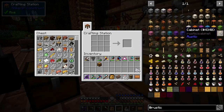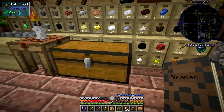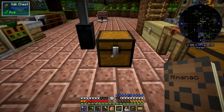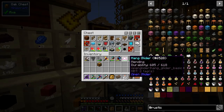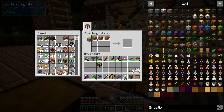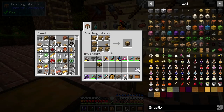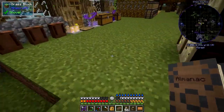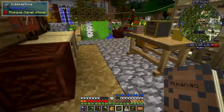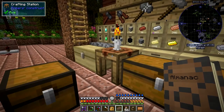Here we go — a cabinet. The recipe is seven planks and a trapdoor to produce one cabinet. I'm wondering if that's the same as the storage drawer. We just need some trapdoors — I've got five oak trapdoors here. We also need wood. Let's make a couple. We can change the material — I'll try ironwood. Just two pieces of ironwood gives you an ironwood cabinet.